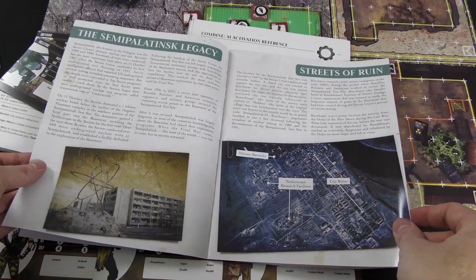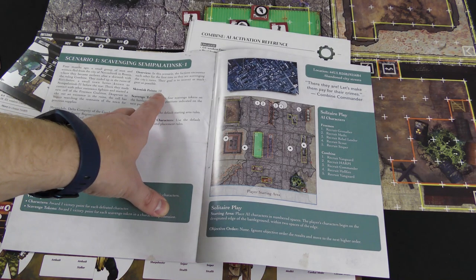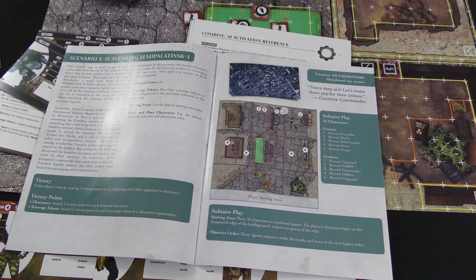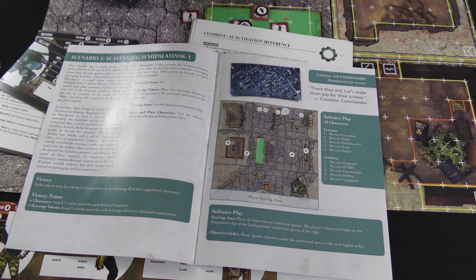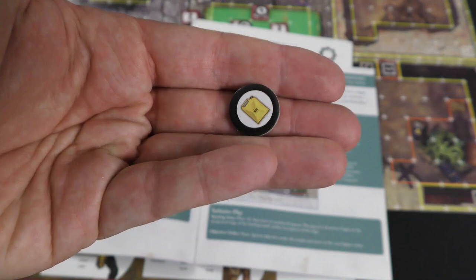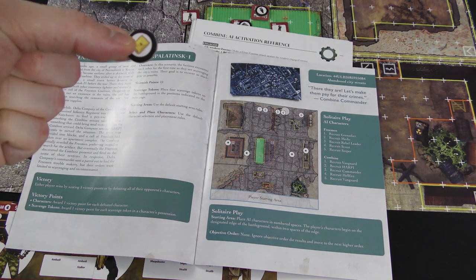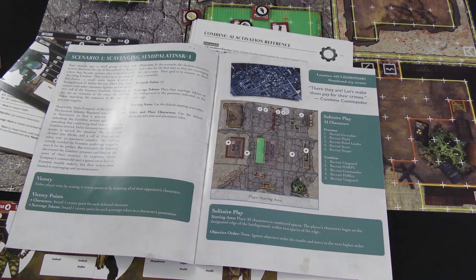You also get a scenario book. Each of the three boxes has a little backstory and comes with several scenarios at different point levels — this one says skirmish at 10 points. Each scenario has specific map setups and objectives beyond just killing the other guy. Killing and removing an opponent's character is typically worth one victory point. Holding an objective also counts as a victory point; if you lose it the other team picks it up and gets the point. The default game is play to five points.